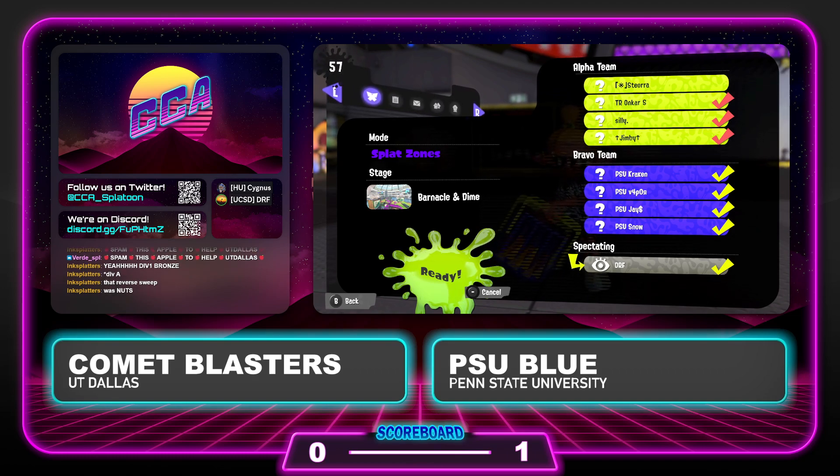Comet Blasters actually reverse swept their way through that third-place match to take it from Penn State — one of the most iconic matches in history that was never recorded, because that was in Splatoon 2 and there was no one to stream it. Unfortunately, that match is just lost to history. But from then on, we knew these would be two teams that would continue to flourish and be fun competitors in the CCA. And here they are, a year and a half later, competing in Division I, going head-to-head once again.